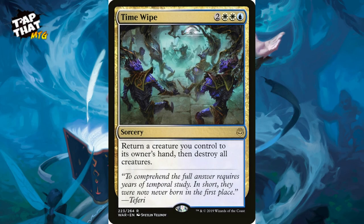Another removal: two white and a blue for a sorcery — return a creature you control to its owner's hand, then destroy all creatures. You could return your commander to your hand first, then board wipe. It's great when opponents go wide. You don't always want to kill all your own creatures, but sometimes a board wipe is necessary.